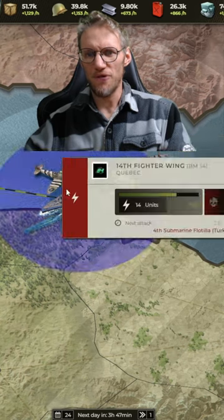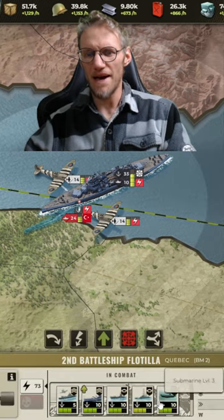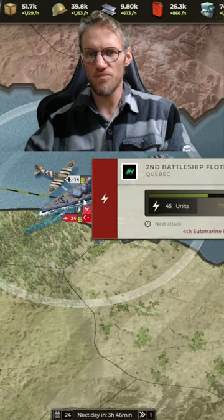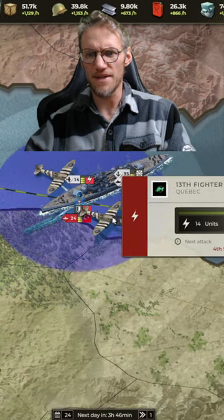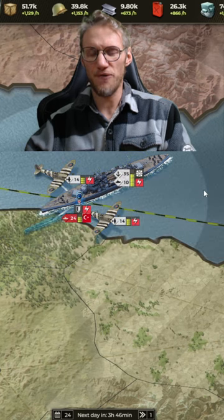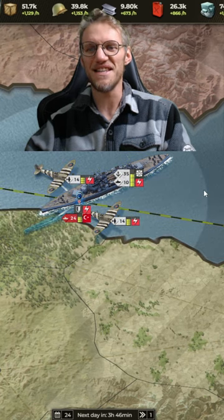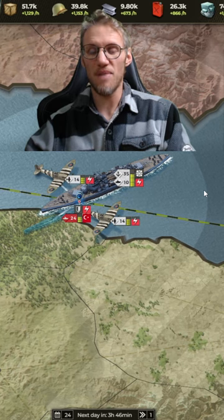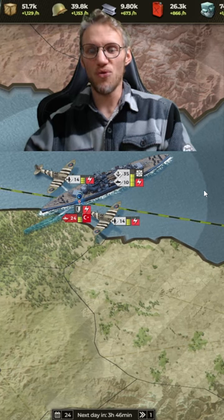Did you know that when your aircraft carriers are locked in combat by subs, you can't operate your planes anymore? I've tried to put my planes on patrol here, as you can see, but instead of taking off and flying on patrol, they are locked in melee combat with subs. Please, can someone in BITRO Lab explain to me how on earth planes parked on an aircraft carrier can be locked in melee combat with a sub?